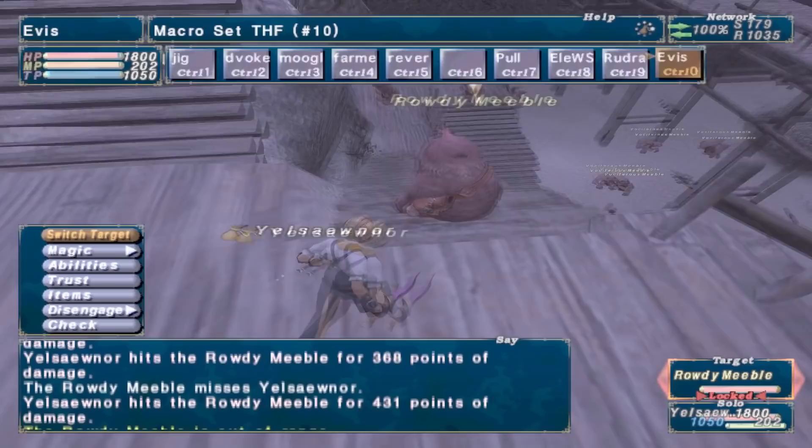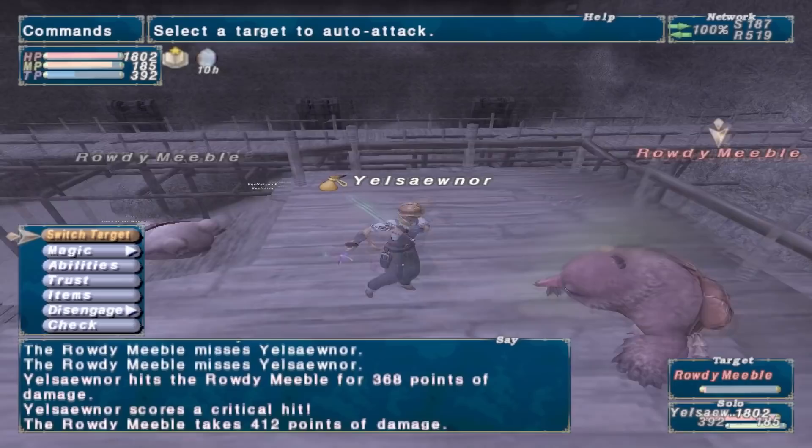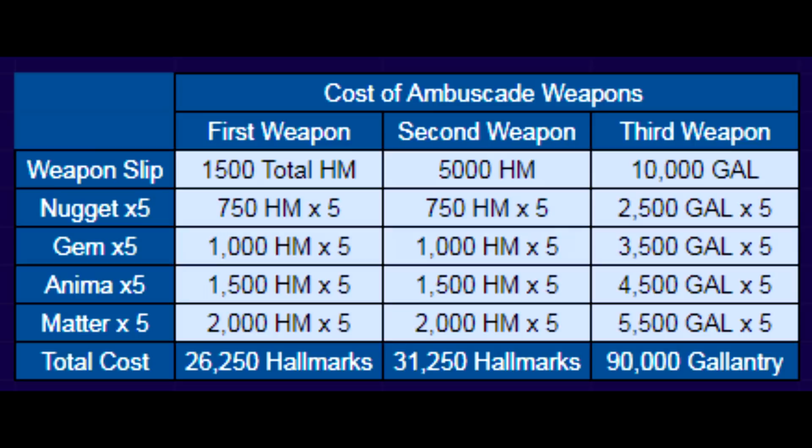It's pretty straightforward for the most part. You pretty much just need a bunch of ambuscade points to make the weapon. You can make up to three weapons each month. To be able to fully upgrade your first weapon, you would need a total of 26,250 hallmarks, and that's how many hallmarks you would need to buy all the upgrade materials.